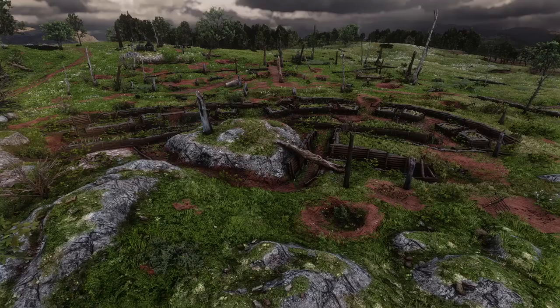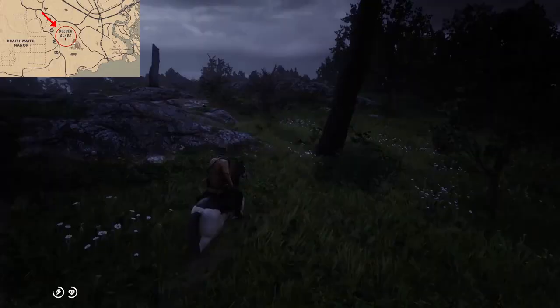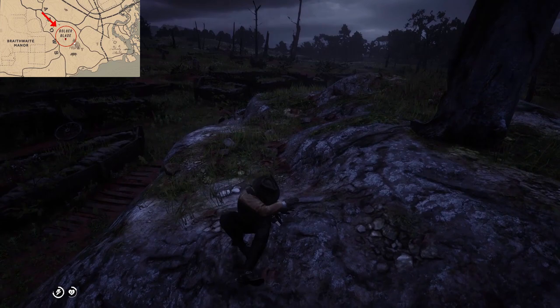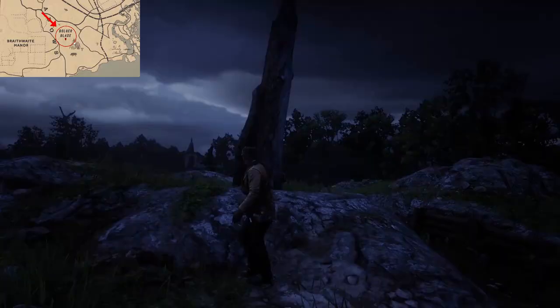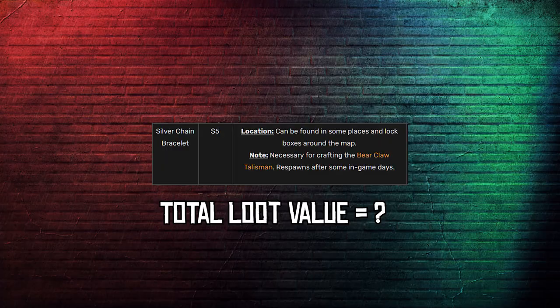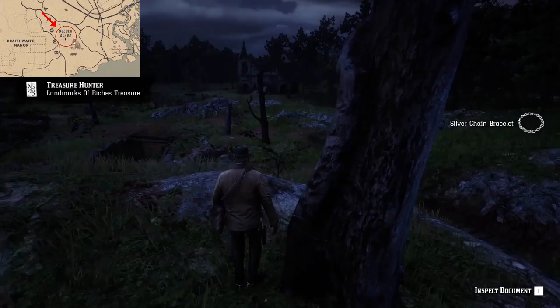The treasure hunt continues to the south-eastern side of the Red Dead Redemption 2 map to Bulgar Glade, which is also the site of an old Civil War battlefield. Head to the area and check the dead tree, which will give you a silver chain bracelet worth $5, increasing the total value of the loot to $15.